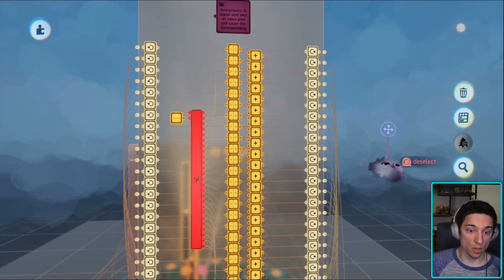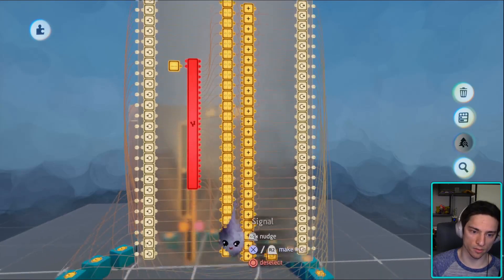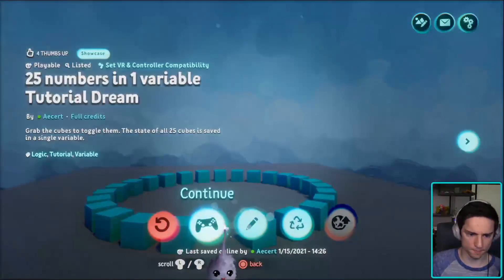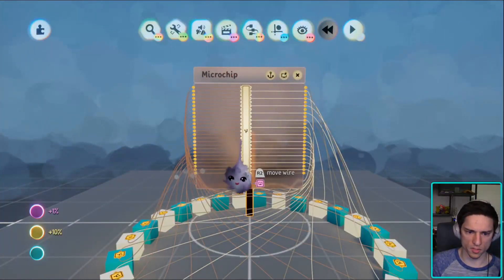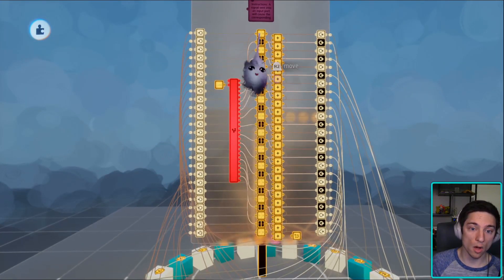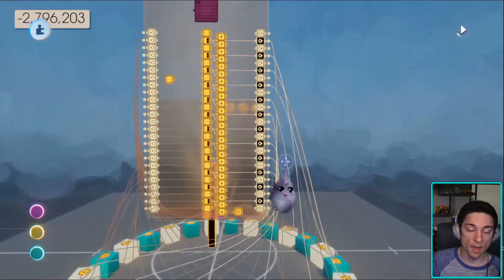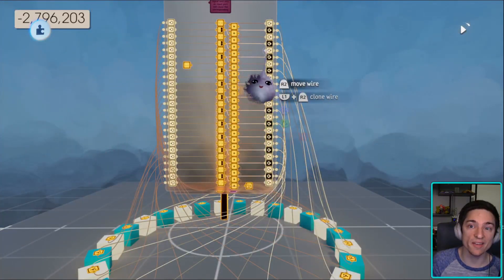At the very start of the stream, this logic — this magic black box — will set the toggles based off of what the variable saved them as. A better example is if we go to the dream, then edit, then restart. You'll see that this chip is initializing the toggles. And then when we play, it goes away and we can freely change the toggles, and we're constantly saving the state of 25 different toggles.